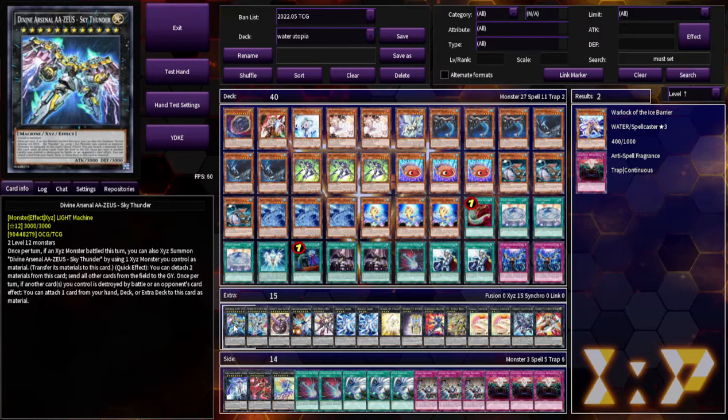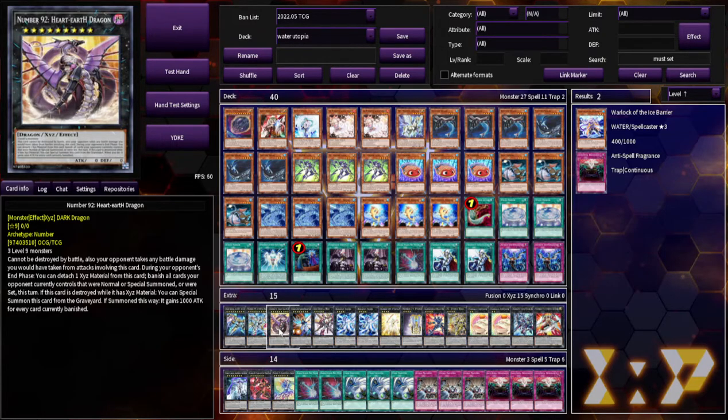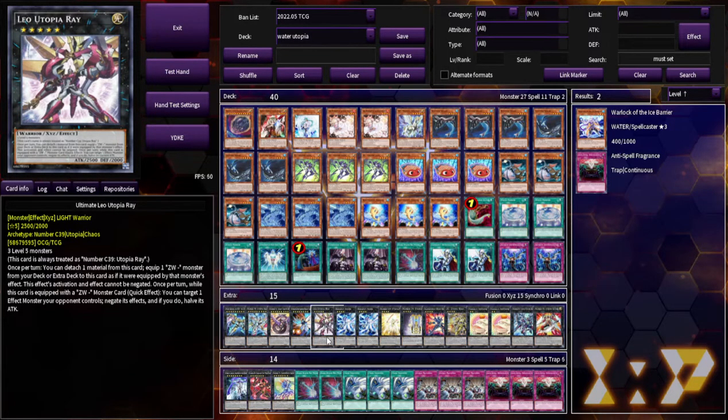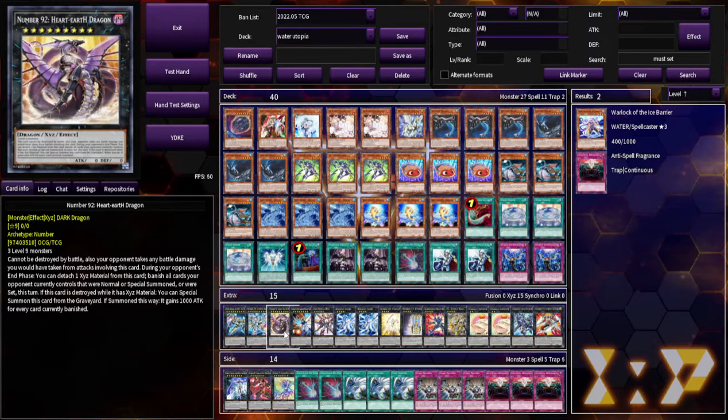Going on to the Extra Deck — obviously just all XYZ monsters. Zeus. Number 99. My favorite tech card — Number 92. I'll talk about when you should drop this, because if all you can do is the regular Utopia line and you bring out Utopia Ray, you're going to bring out Hope Harbinger instead. But if you have an additional negate, 99% of the time I think it's better to summon Number 92. Your opponent has to spend their entire turn getting rid of this card, and if you have three ways to protect it, it can't be destroyed by battle either. So you just have to protect it from card effects or shuffling back — which is pretty easy when you have two Monster Negates. There are definitely situations where this is way better than Number 38.